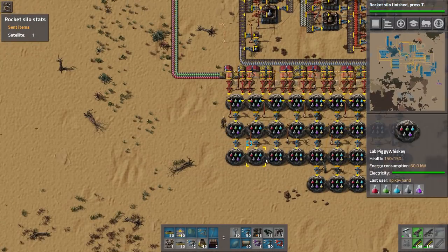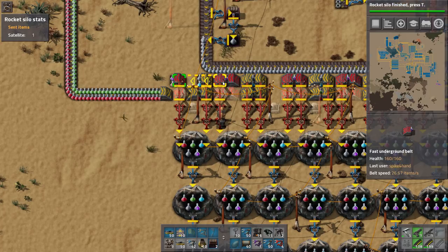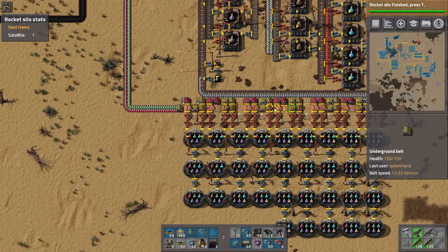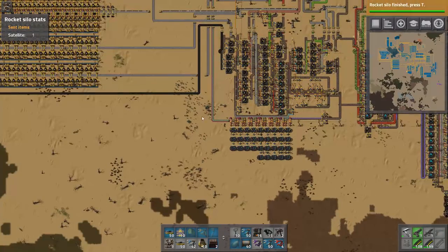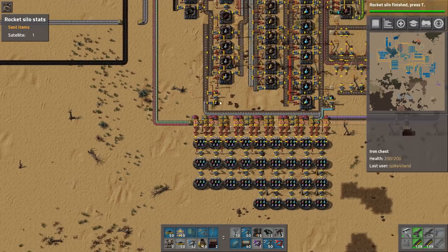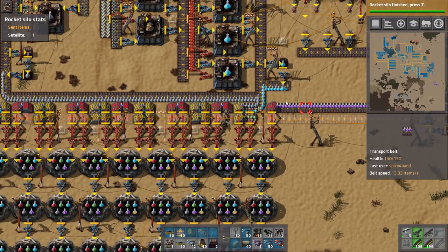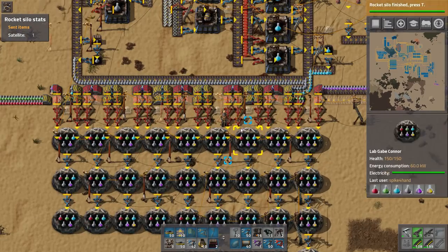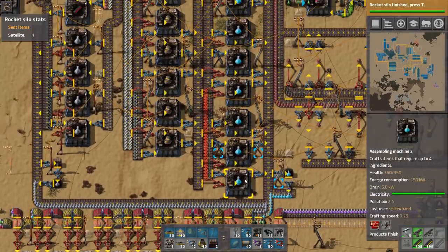I had 32 research labs using the old belt rating — that's the only red thing I had to build, researching belt technology. Red and green science I ran down from the starter base; I didn't put red and green factories on the end of this blueprint, I just ran it from the original. Gray comes down across, combines with blue and comes across this way, and eventually purple and yellow come in from the right. That was plenty of science — I kept ahead of research on this run.